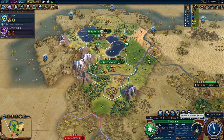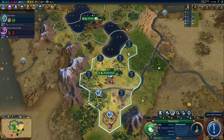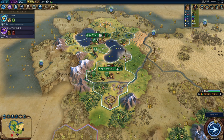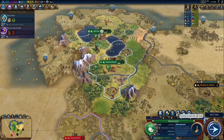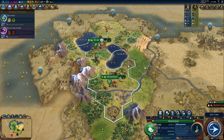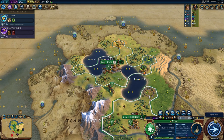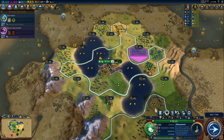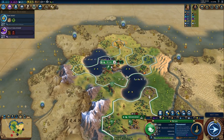Do we have enough gold for the cattle? Yes, I do — that's wonderful. I can get plus one production, which is great. If I take this resource I would get 29 food, but let's keep the half housing and the production — it's going to be better. Xi'an can use it for a little moment, maybe. Actually no — because there is no border between Xi'an and Shanghai, so I cannot switch the tiles.